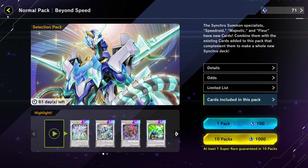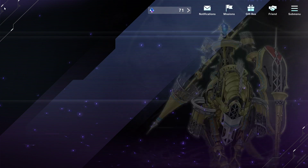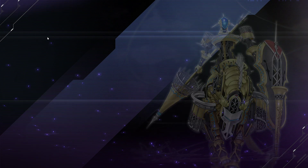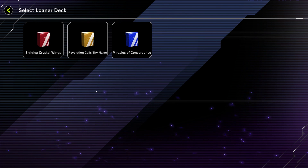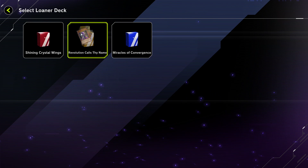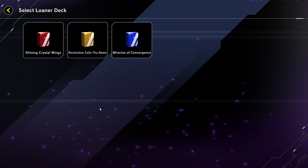If you have extra gems or don't mind spending real money — which I honestly don't recommend — that's one solution. But most of us have probably already used up our gems on packs. So we can look at the loaner decks, which are based on those archetypes: Speed Roids/Clear Wing, Baron de Fleur, and the Stardust/Synchron deck.